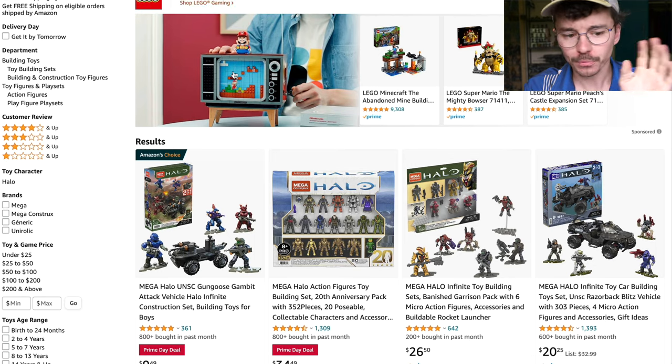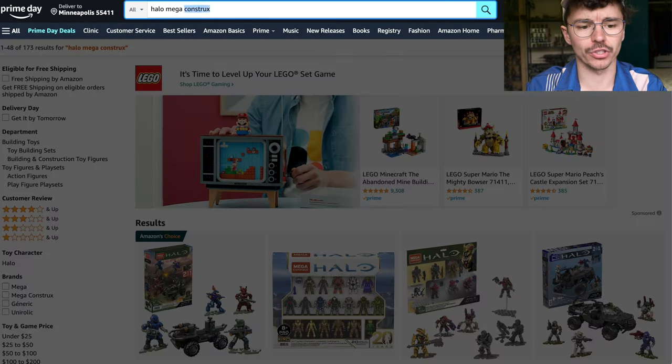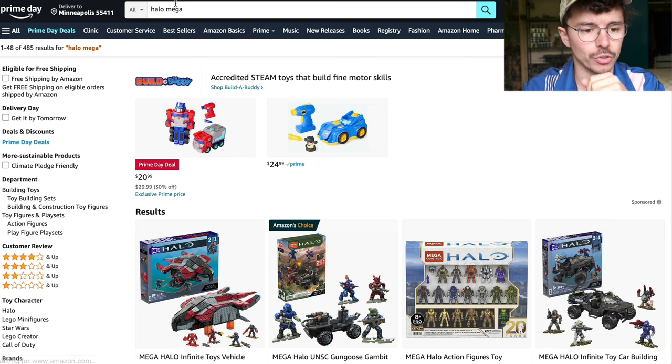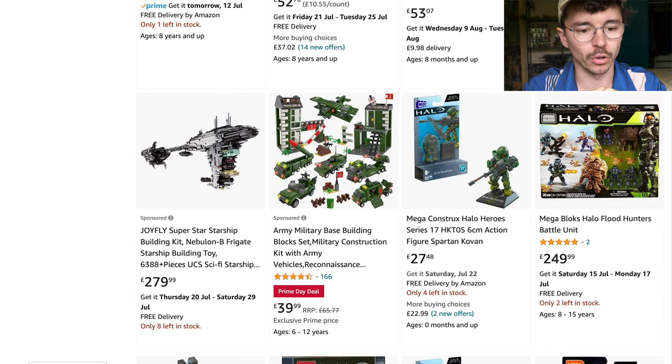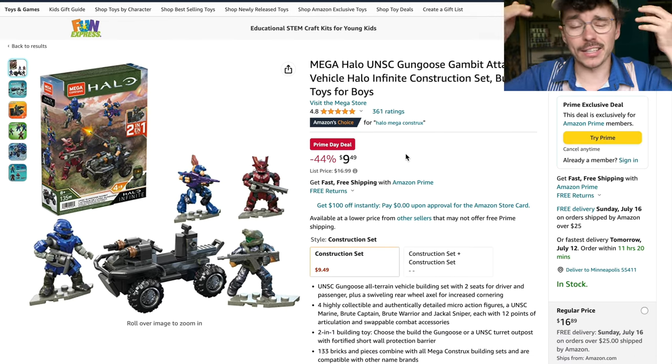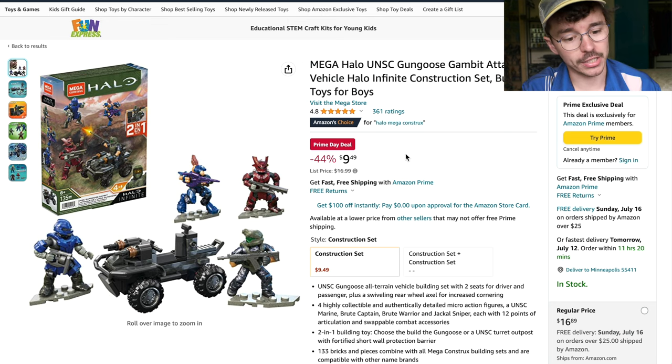Now for Amazon.com Prime Day deals — there are four main ones. I always recommend you search 'Halo Mega' as it covers Halo Mega, Halo Mega Bloks, and Halo Mega Construx. First up is the Gungoose Gambit at $9.49 — a really decent price and a great army builder. The Jackal Sniper is the piece de résistance in that set. It's just a great deal, go grab that.